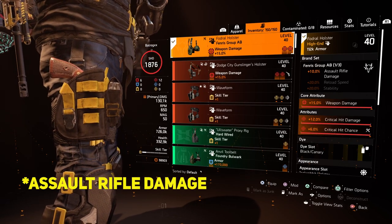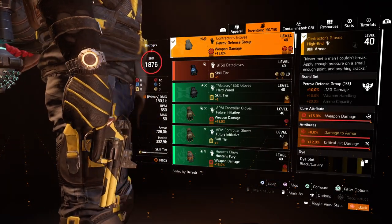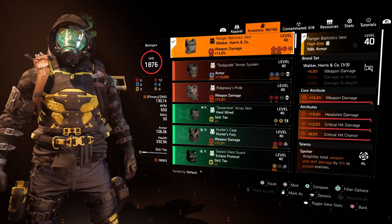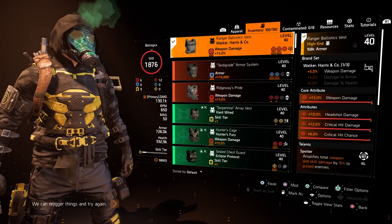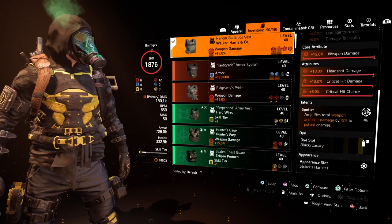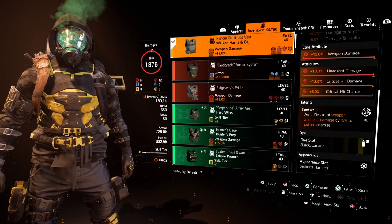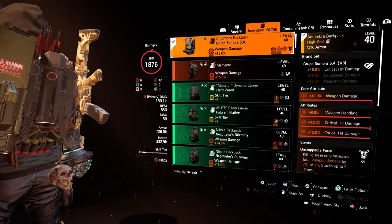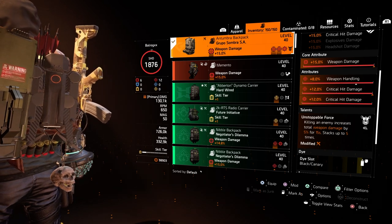The holster is theOnly Framers, which gives 10% assault rifle damage, rolled with critical hit damage and critical hit chance. The gloves are the Contractor Gloves, rolled with critical hit damage. The knee pads are the Fox Sprayer knee pads, rolled with critical hit damage. The chest is the Overlord Armament — rolled with critical hit damage and critical hit chance, though I got headshot damage instead. The Spotter talent amplifies total weapon and skill damage by 15%, so using a damage skill is crucial. Finally, the backpack is the Overlord Group Hole, which gives 15% critical hit damage, ideally rolled with critical hit damage and critical hit chance, with a gear mod of critical hit damage.